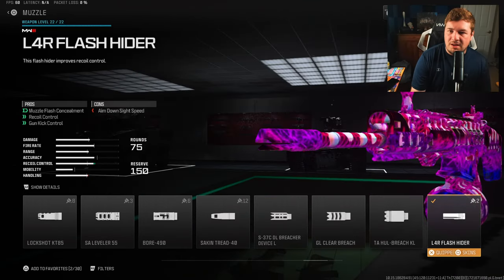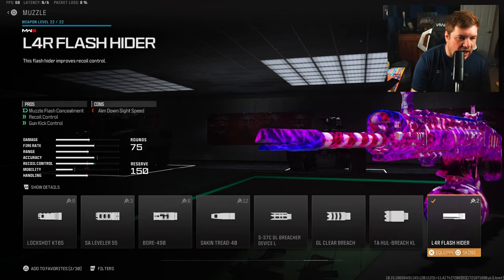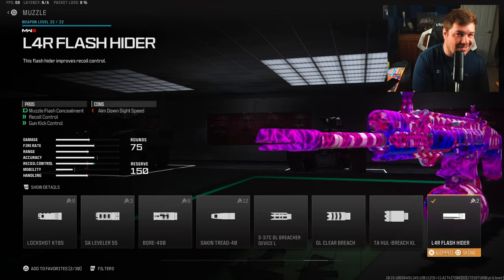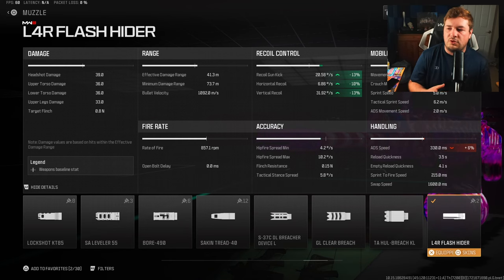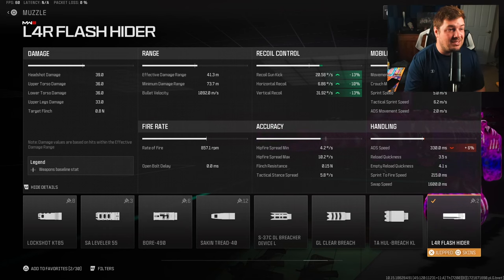Now, this is a muzzle I've never really run on the Tac Eradicator — the L4R Flash Hider. It sacrifices aim-down-sight speed, which is why the last attachment was necessary. But this is quite massive in terms of recoil control: 13% to the gun kick, 10% to the horizontal recoil control, and 13% to the vertical recoil control, at the sacrifice of 6% ADS — which we ended up gaining back with the Phantom 5 Handstop.